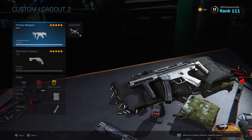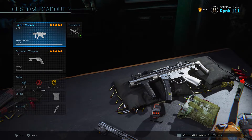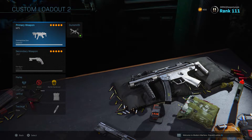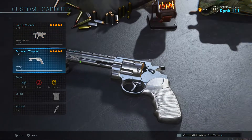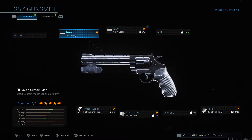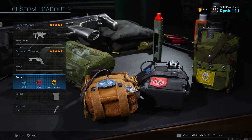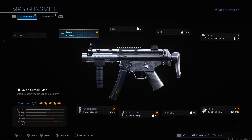Moving down to our second one, similar to the first, we have a tried and true MP5 class setup. The MP5 is definitely one of, if not the best submachine gun in the game, and even in Season 2 after update 1.15, it's still a powerhouse. For my primary I'll use the standard MP5, and for my secondary the .357 Magnum with Snakeshot — running the 357 Long Barrel, 5mW Laser, Lightweight Trigger, Snakeshot, and Sleight of Hand. Perks are EOD, Ghost, and Battle Hardened, with C4 and Stimshot.